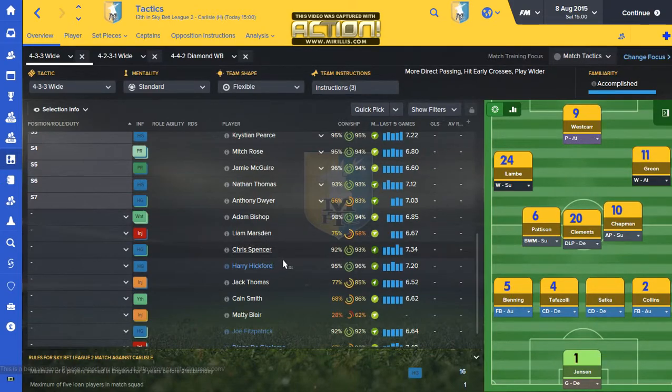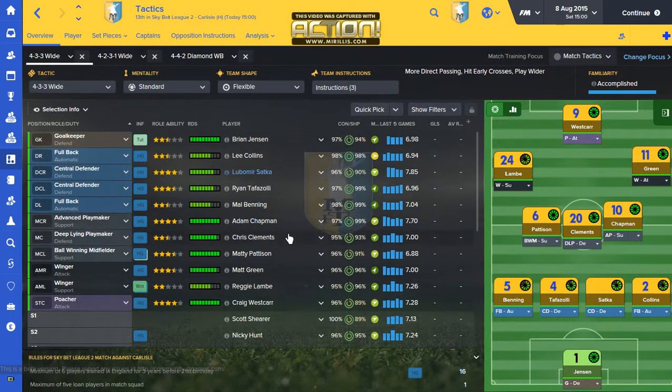For the next match against Carlisle, we're going to put in a very strong side to carry momentum into the next match. We're playing Blackburn, which is a tough match — a cup match. We're looking to win that cup match, so I will be playing a strong team. They might be a little bit tired, but I believe carrying over form will help a lot.